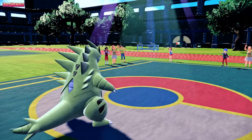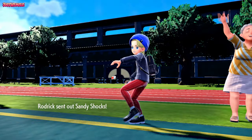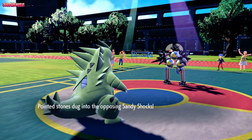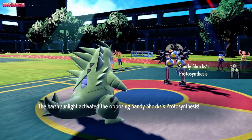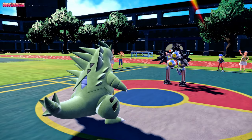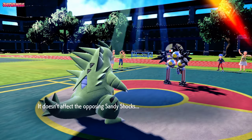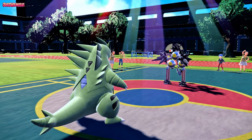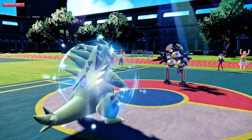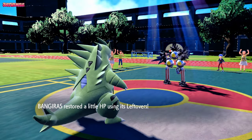They do withdraw Screamtail. Are we going to see a Leafeon switch? If we caught it with Thunder Wave that'd be great. They go Sandy Shocks — that's unfortunate. I really didn't think they'd go Sandy Shocks there. Sandy Shocks is going to boost their special attack and the Thunder Wave won't work, of course. We really need to switch out here because this Sandy Shocks is just going to destroy us.